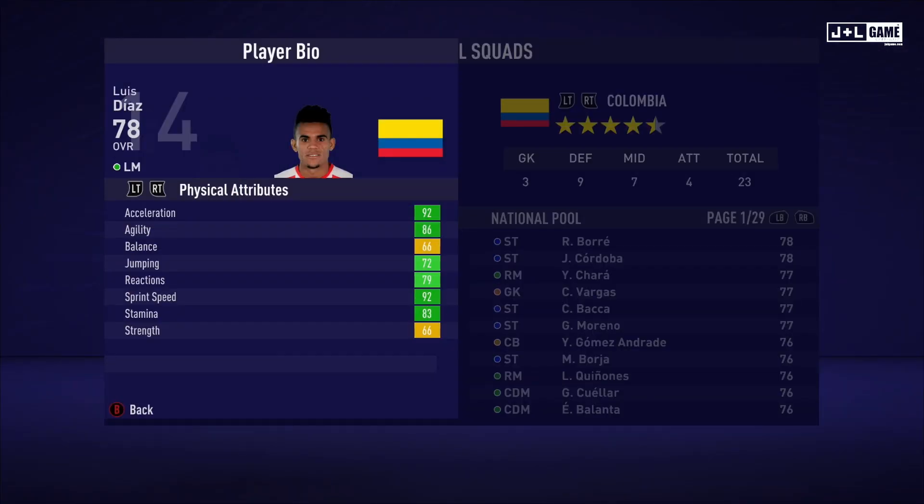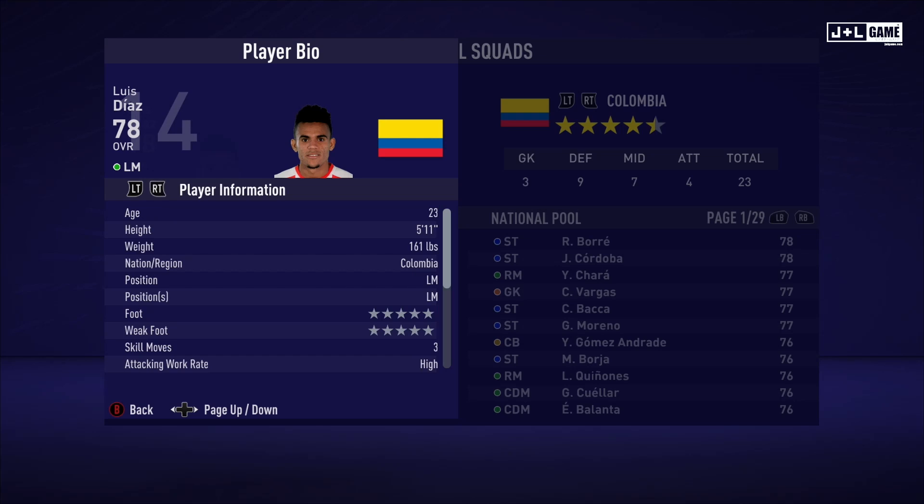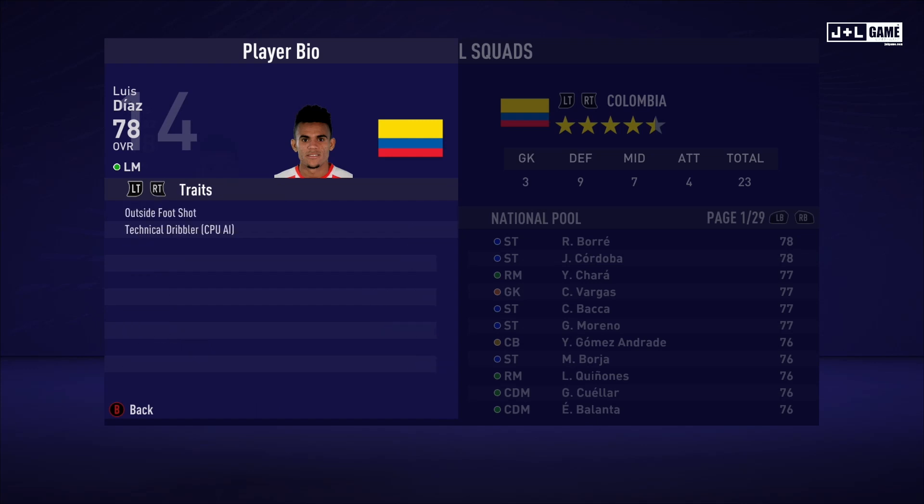Up next we have Luis Diaz. His physical attributes are looking good, mostly in the green with some yellow. His mental attributes are looking mixed. His skill attributes are mostly green and red with yellow in between — that could be better. Here is his player information and his traits — two traits available.